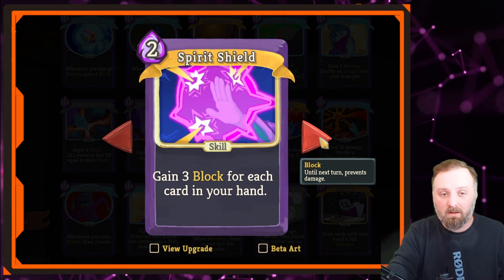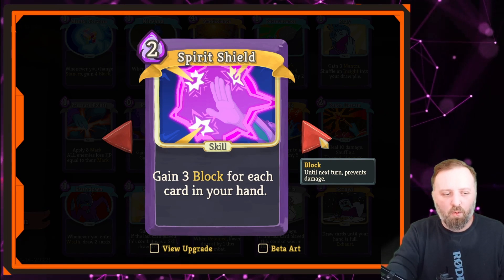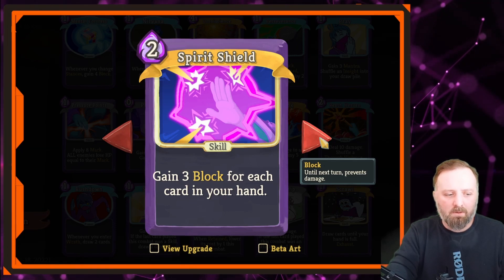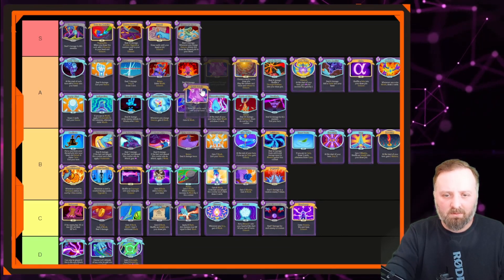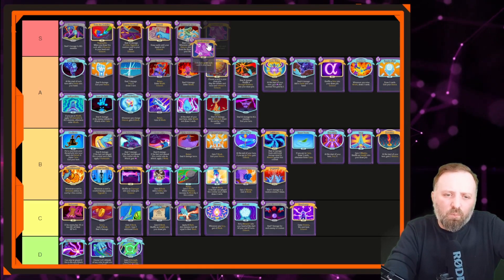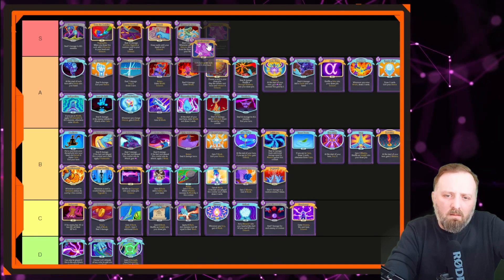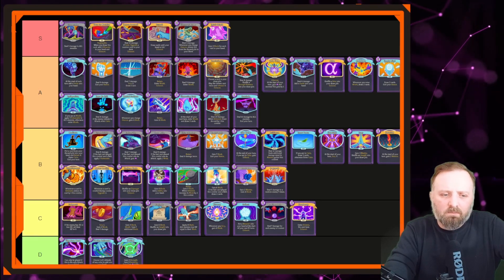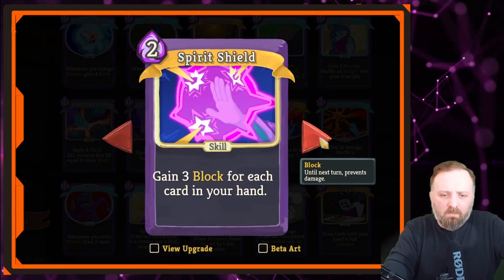Spirit Shield — gain 3 block for each card in your hand. If you're drawing lots of cards, this is one of the good defense cards you can pick up as a rare. It does what it says on the tin — it deals a lot of defense. Would I put it in A tier or S tier? I'll give it S tier. I think it deserves it.